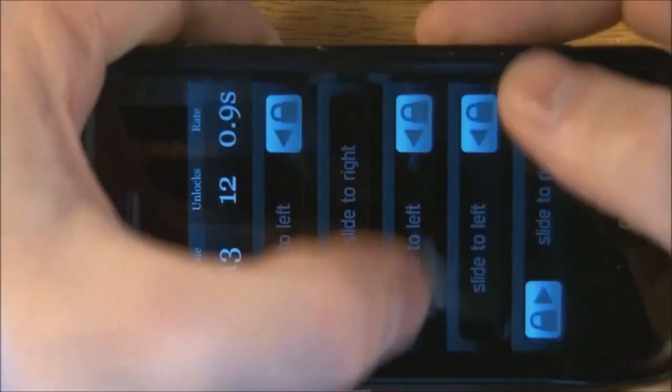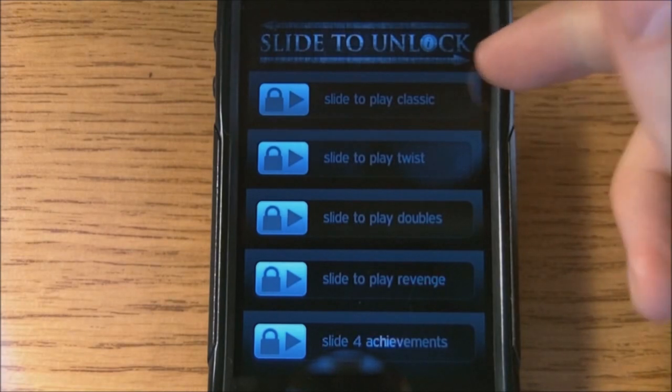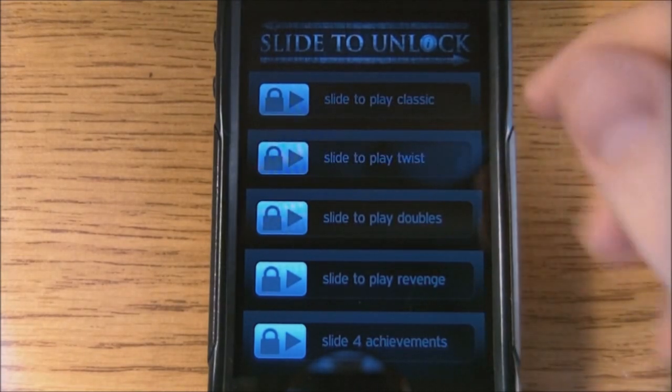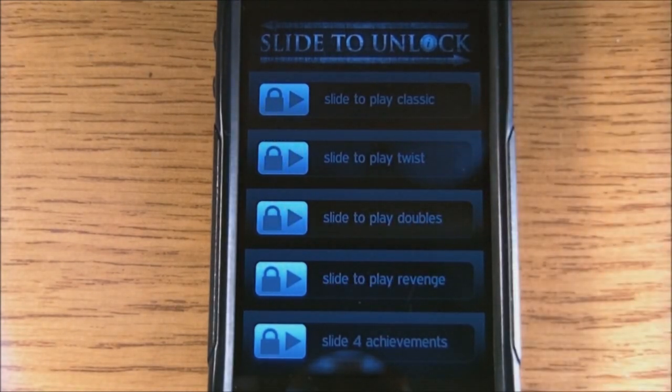Basically that's all there is to the game — you just use the slide to unlock function that you normally use to unlock the phone. It's a little bit addicting. I wouldn't really suggest it if it cost money, but right now it's free in the App Store. It's one of those special downloads free for a limited time. This game has been out for a while — it was 99 cents.